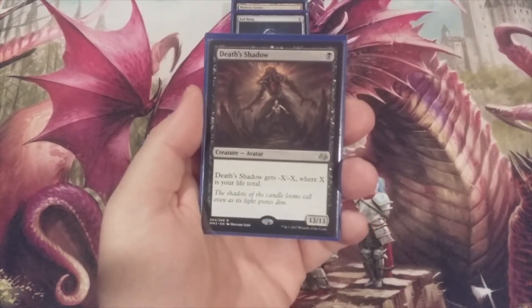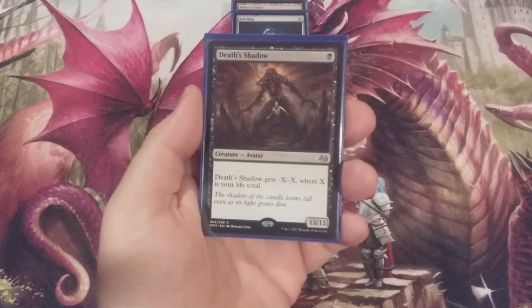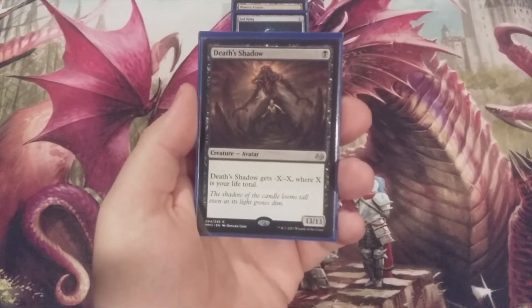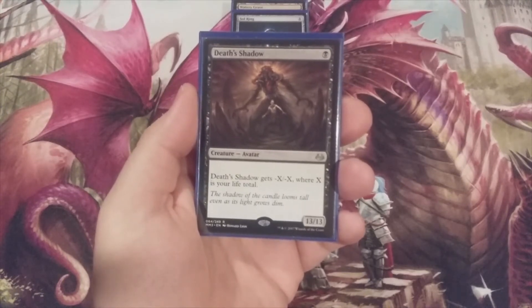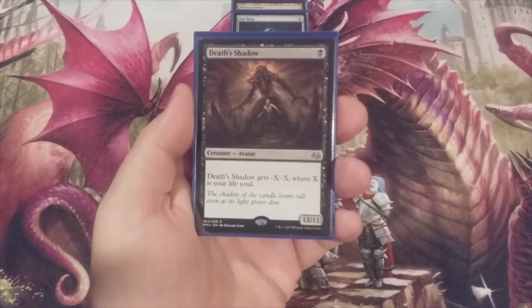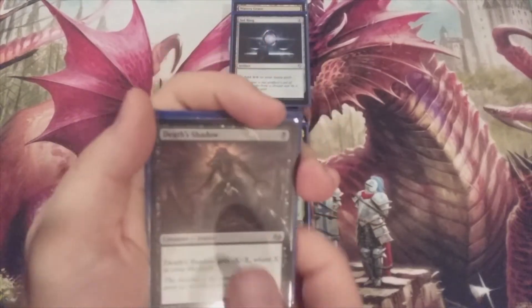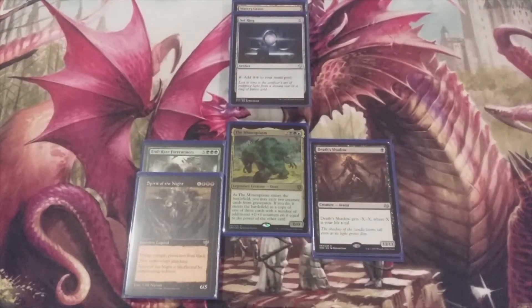So if we have our bodies picked out, what are the creature cards that we want to provide the plus one plus one counters? We've got Death's Shadow — it's a thirteen-thirteen when it's in the graveyard. It's only minus X minus X for our life total if it's on the battlefield, so if it's exiled with the Mimeoplasm as creature number two, it's going to put thirteen plus one plus one counters right onto the body. Two copies of Death's Shadow.